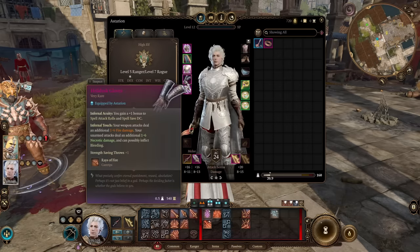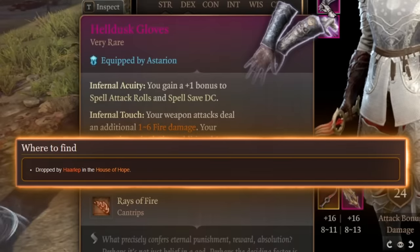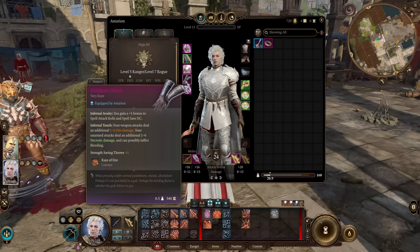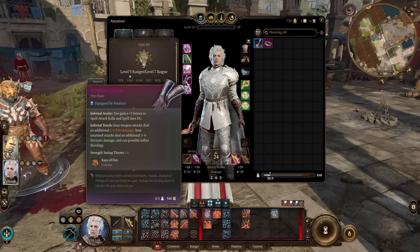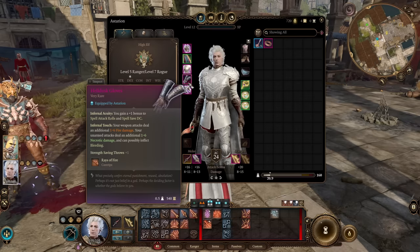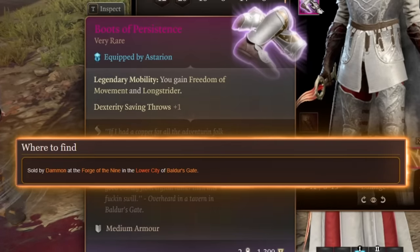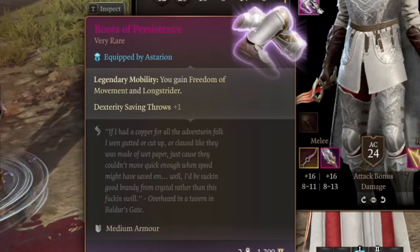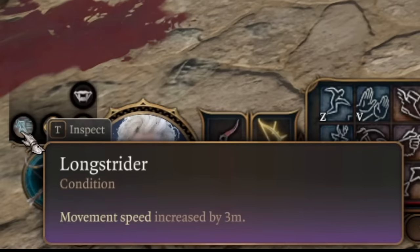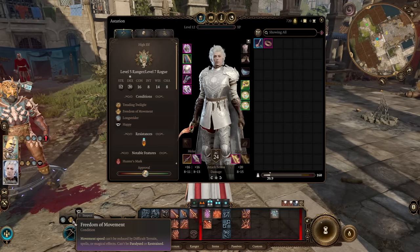For gloves, I recommend Helldusk Gloves — our weapon attacks will deal an additional 1d6 fire damage. A slightly worse version is available from the start of Act 2, giving 1d4 fire damage, called the Flawed Helldusk Gloves. For boots, Boots of Persistence are really nice — they include Freedom of Movement and Long Strider built in, providing additional movement speed without needing to cast it separately.